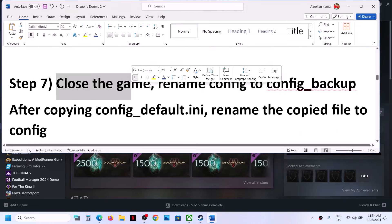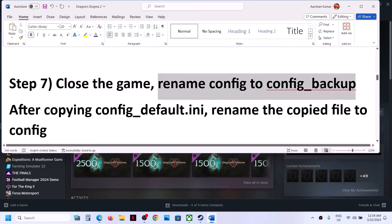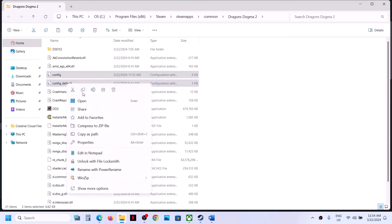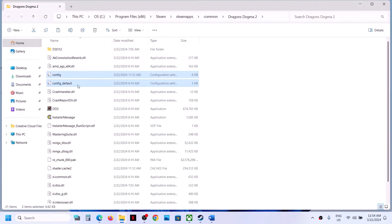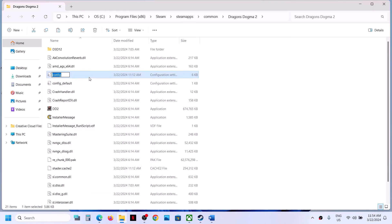The next step is to rename the config file to config_backup. First, close the game if it is running. Make a right click on the game, select Manage, then click on Browse Local Files. You will see a config file and a config_default file. Copy both files to create a backup so that if something goes wrong you can always restore them.